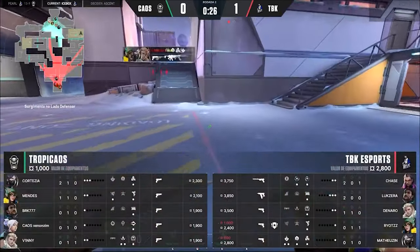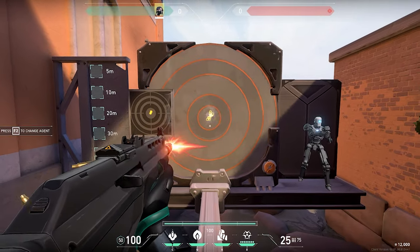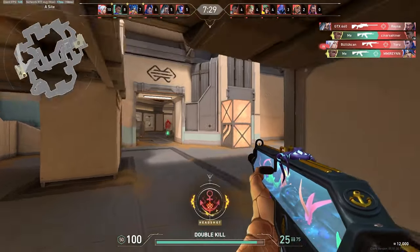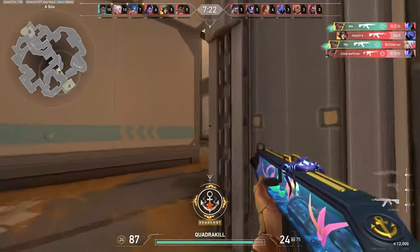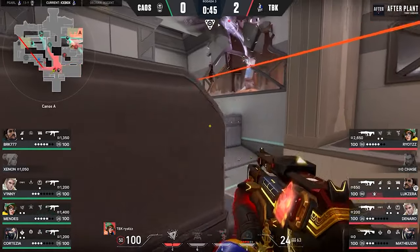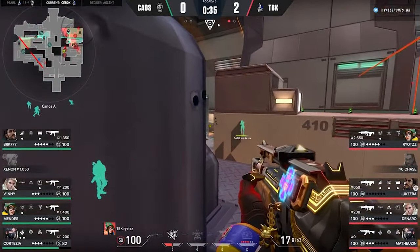It is also important to remember that improving your aim takes time and practice, so be patient and keep working on it. So let's talk about training. First of all, go to the range and train the patterns of a weapon until you have mastered the movement that you have to do with the mouse to control your gun. Then you can go into deathmatch and train your sprays only when there is an opponent within 20 meters of you. Above that, use one-tap or two-taps to get used to the distances and fight the best way in your ranked matches. If you want to know more about one-tap and two-taps, I will soon be making a video that will be the most complete guide for you to master this technique, which is the most important when we talk about aim in Valorant.